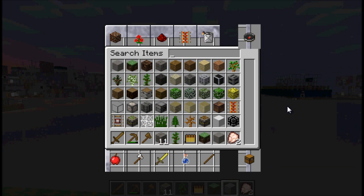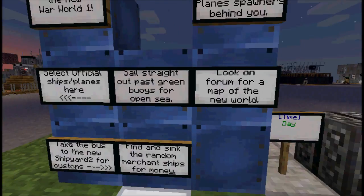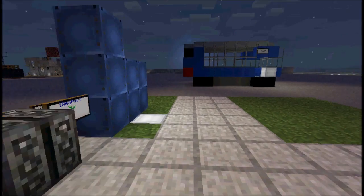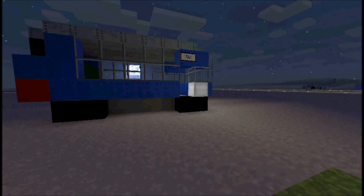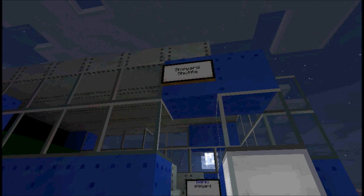Read the signs. Where are we going? Shipyard 2. So take the bus to the new Shipyard 2 for customs. This is the bus — the Shipyard shuttle.